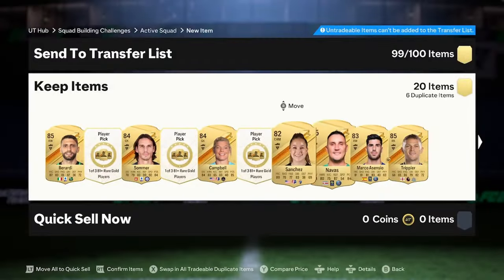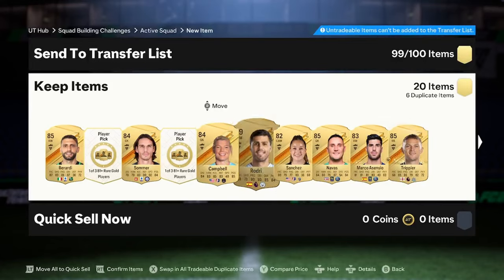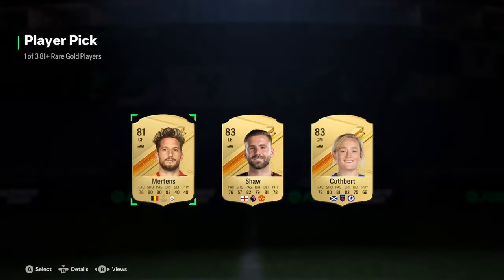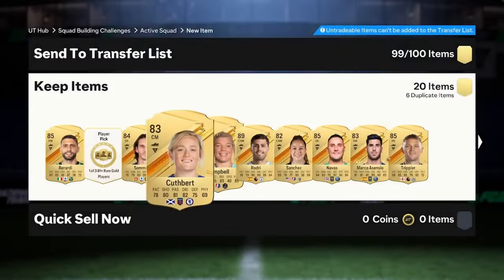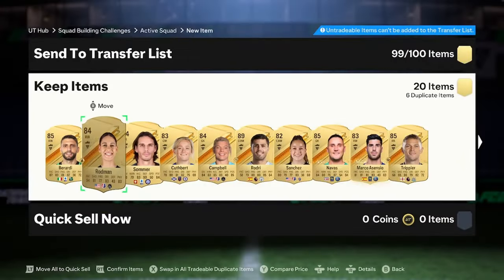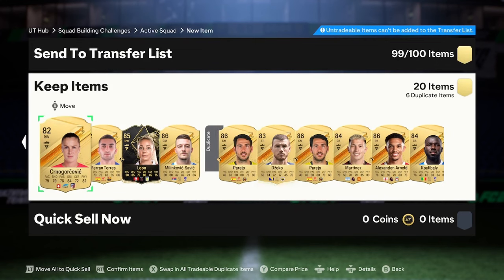Parejo again — that's another exchange. These have been really good. An 89 Rodri — this has been a really good bunch! EA giving me the juice on the third batch. I've never said that before. And the last one before we move on to the fourth batch — we get Rodman! Really happy with this batch, very very nice stuff.